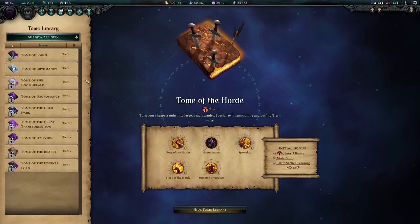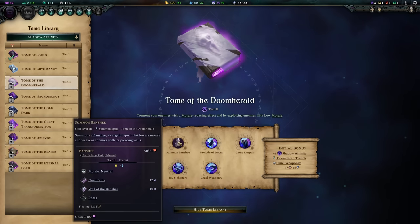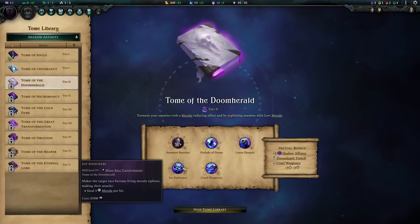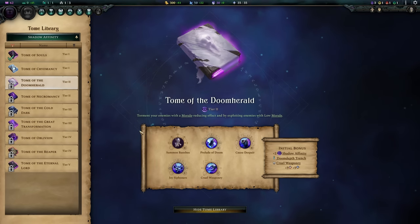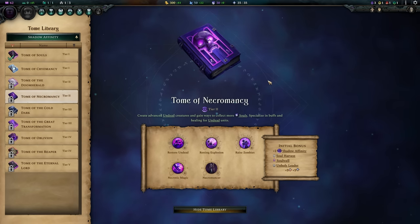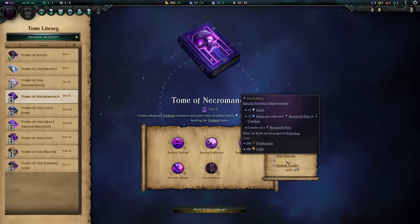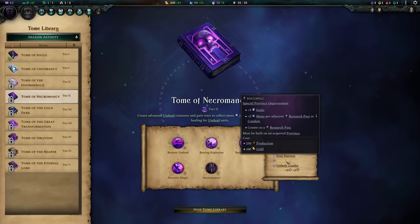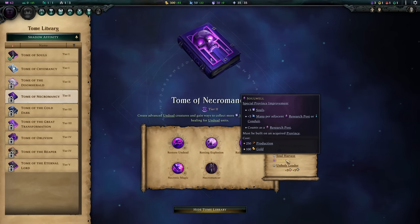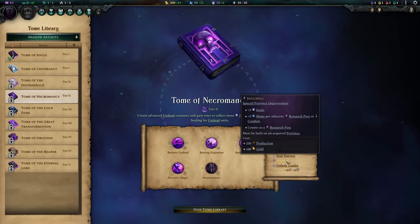We're now going to stick almost exclusively with Shadow Affinity. The Tome of the Doom Herald gives you Cruel Weaponry and Summon Banshee — which is the biggest thing we want from it. Joy Siphoners is a nice minor race transformation focused on morale, which is helpful since your peasants have poor morale. But Tome of Necromancy is your big Tier 2 tome — it solidifies more Souls generation. The big reason is Soul Well, which gives you both mana and Souls and counts as a Research Outpost. Put it next to adjacent Research Posts or Conduits to get even more mana — a guaranteed 3 Souls every turn. Put one of these in every single one of your cities and make sure you're making Outposts to stay at your cap.